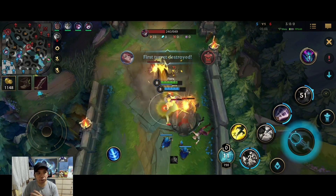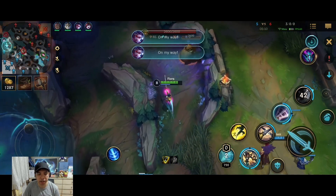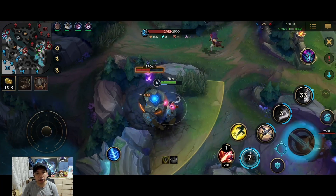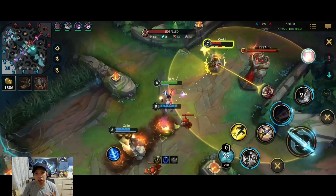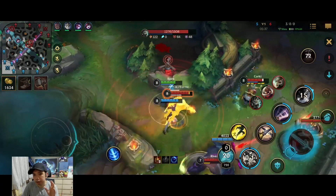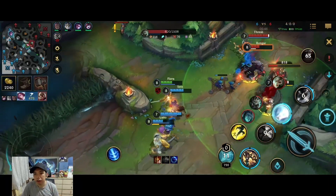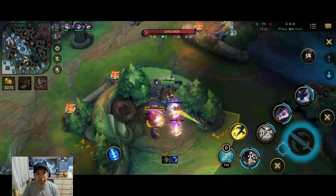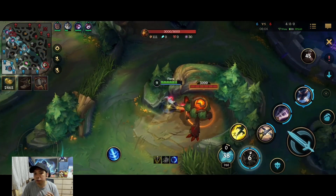I opt for bot lane instead of top lane, which would be risky since my laners are behind. We take the first tower, I still have my herald, and overall the situation is still very good for us. Even though the score is five to six in the opponent's favor, I'm farming all their jungle camps, my pathing is still good. I see an opportunity mid — me and Set transition our lead from bot to help the other laners, poking Corki, getting a stun and a kill, and two plates on the tower.